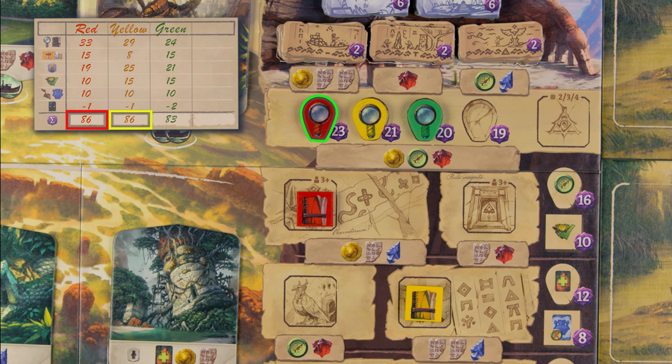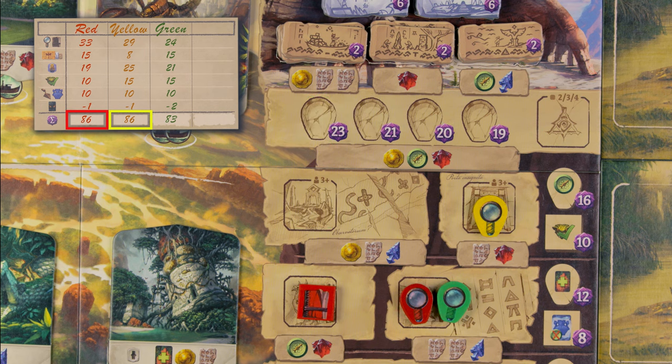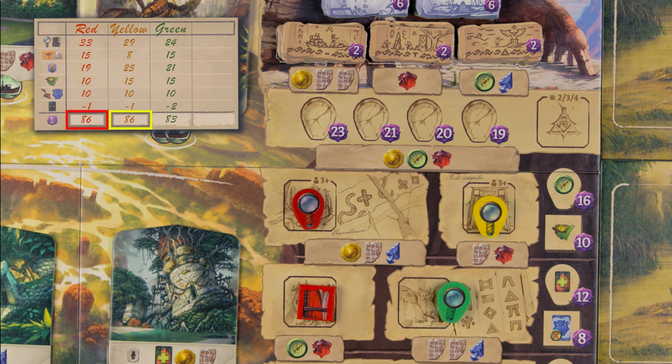If there's a tie, the first person who reached the temple wins. If no one made it to the temple, then the furthest player along the research track wins. If there's still a tie — well, you fail. Burn the game and never play it again.